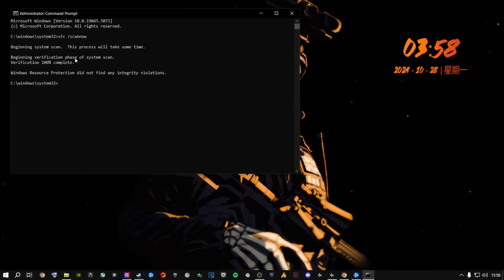The SFC scan result will say either 'Windows Resource Protection did not find any integrity violations' — meaning everything is fine — or that it found and fixed corrupt files. If it fixed files, run the SFC scan a second time to confirm it now says no violations. If your game still doesn't work after all this, email me and I can sort it out personally.